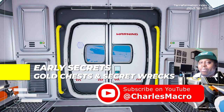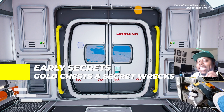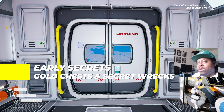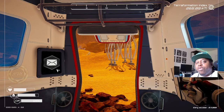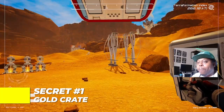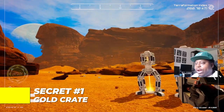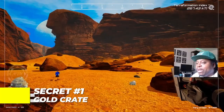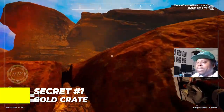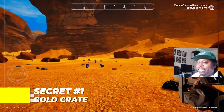Now if you've been looking for gold crates or other secrets, I'm going to show you what I found so far up to this date. If I find more I'll let you know, but this is what I found so far. Shout out to my man MetalFireGameTime — go check out his channel, he helped me find some of these and I'll let you know which ones. For our first gold crate, when you come out the starter pod, bust a left this way — you see that little canyon — and go directly straight towards this tip.